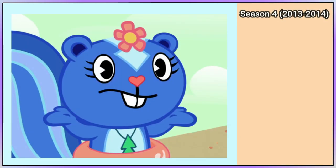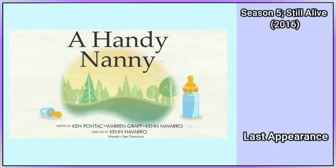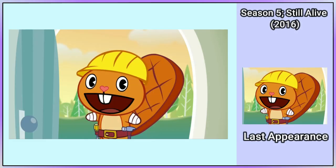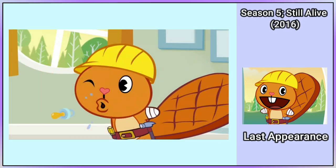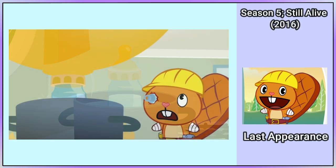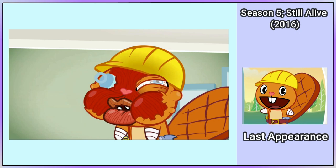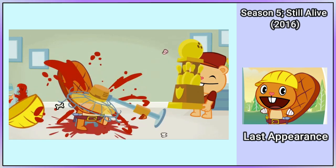Handy's design doesn't change in season 4, so Handy's last appearance is in season 5's A Handy Nanny. Handy arrives at Pop's home to babysit Cub. Cub hits his head, so Handy spits a pacifier towards him, but it misses and bounces back and hits him in the eye. He tries to warm Cub's milk but that fails, causing his face to be scalded. Handy then uses a fan to cool down his scalded face, but Pop walks in and knocks the fan, making this his last appearance in the show.